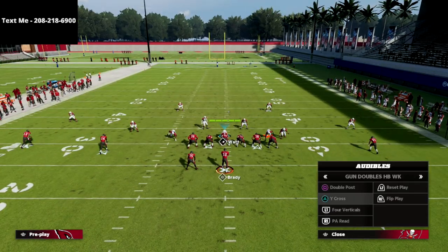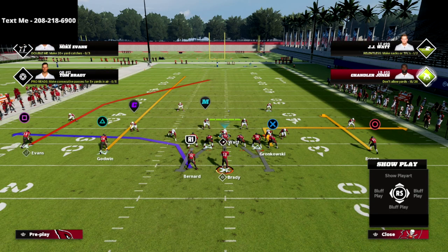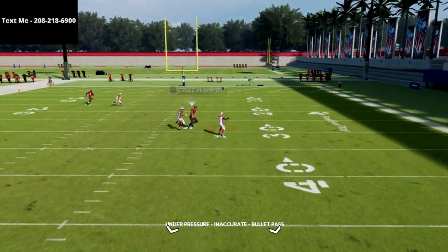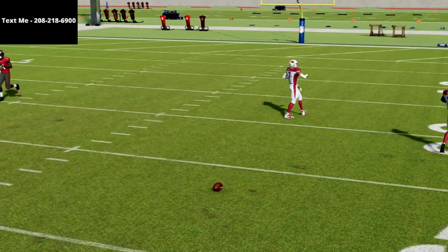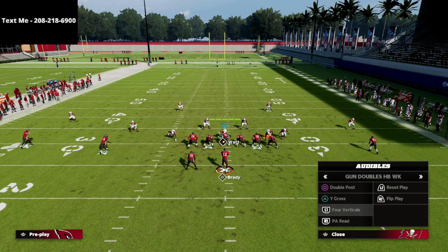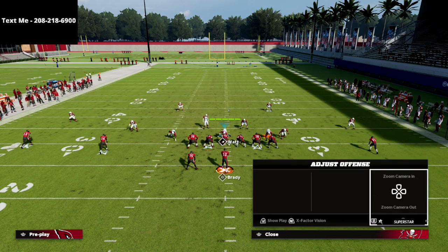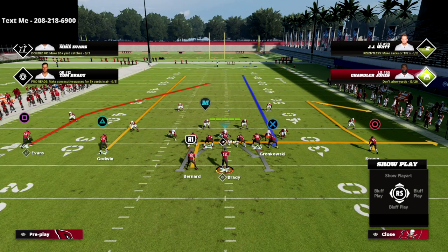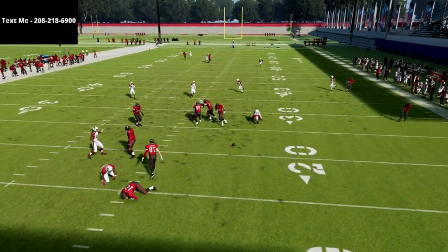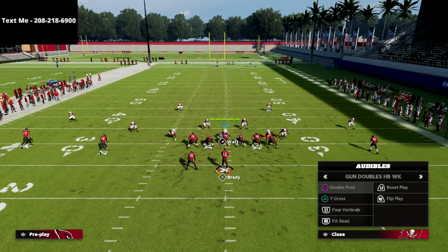Now let's look at the bombs. One of the most popular bombs is essentially a cover-three beater — a double post with a skinny post and a streak. Watch against Cover Six: the deep half defender is going to drift back and take that away every single time. That's one of the big reasons I love this defense. You could pair it with a delay fade on the backside and a running back high-low read as a check-down, but that deep half defender will always bail back to the double post.